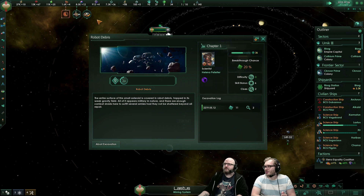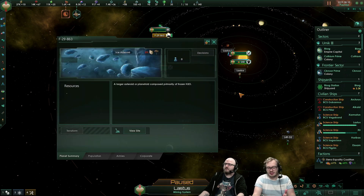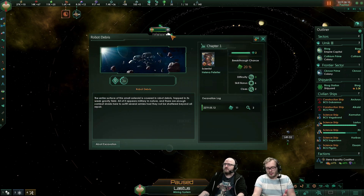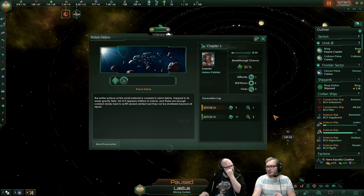You don't have to sit and watch the UI either. You'll get a notification that tells you something has happened at the site. Something that can also happen on the sites is that if you don't make a breakthrough, you can also get a random event — even though there's a very small chance.